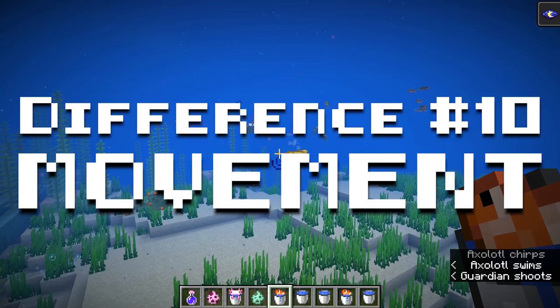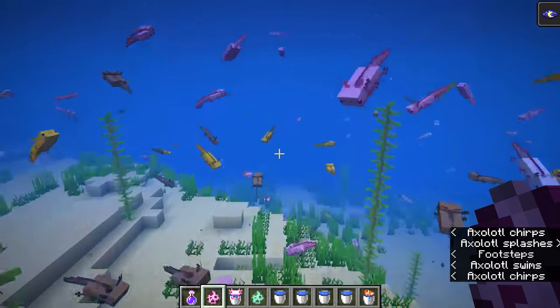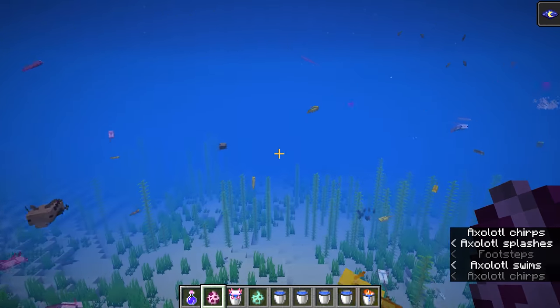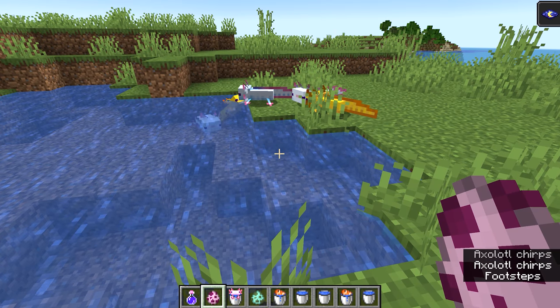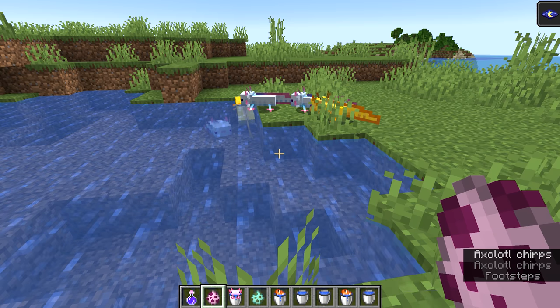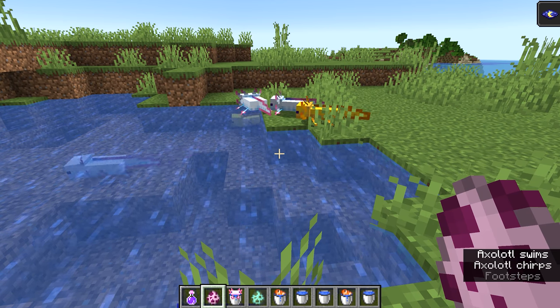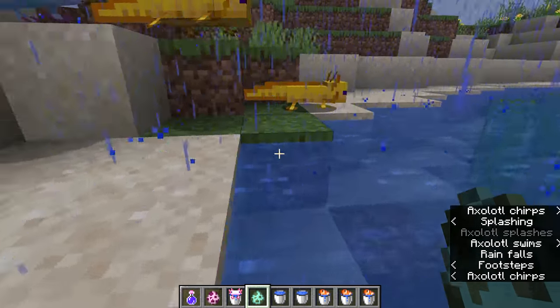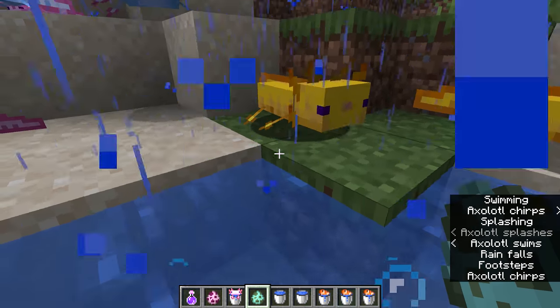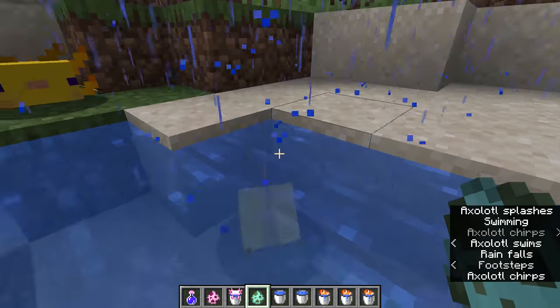Number 10: Movement. In Minecraft, axolotls spend a lot of their time swimming, and they can move pretty fast darting across the water. In shallow water and confined spaces, they move a little slower, and it's common to see them hug the corners or the walls of that confined space. When they come onto land, they move really slow, and unless the player is holding tropical fish or has them on a lead or in a boat, they will be moving towards the nearest body of water.